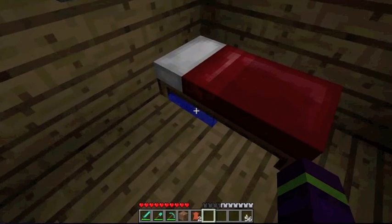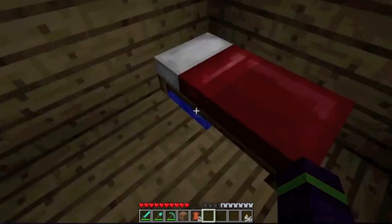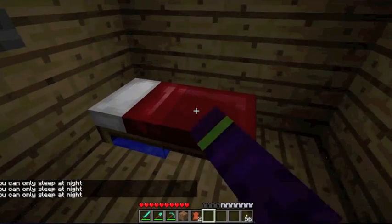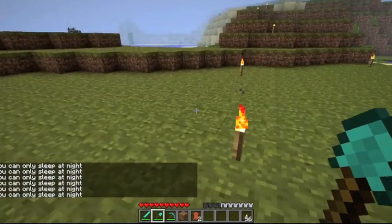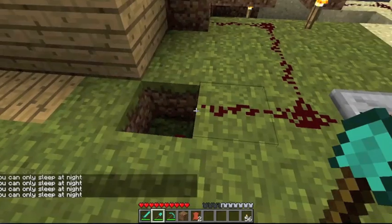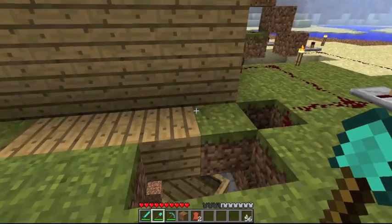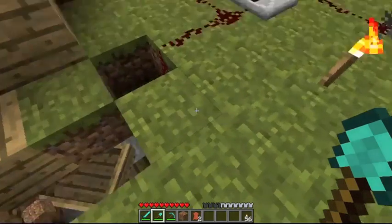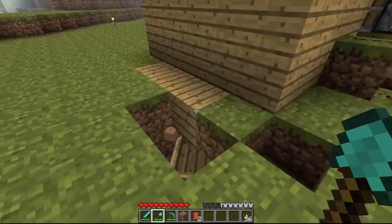I'm using ifo's BUD system — block detection method. When I go in the bed it activates. I'll show you quickly and put a link in the description. Basically it changes the water flow over there, which lifts the boat up and then drops it onto the pressure plate, then creates an output for a little bit.